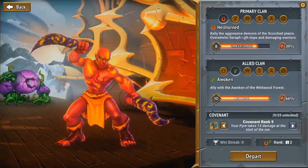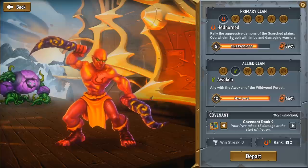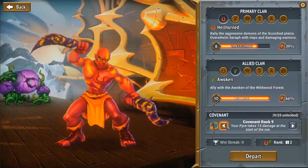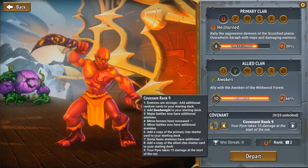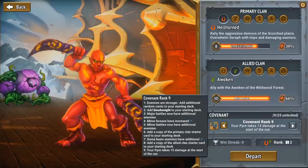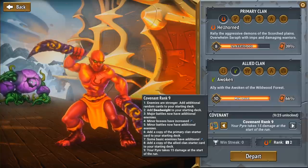If you'd like to see more gameplay in the future with some of the crazier classes — Stygian, Umbra, and Melting Remnant — I'd be happy to do some more content. When you win your first game, you unlock Covenant Ranks, which increase the difficulty of the game and make it more interesting overall. The goal is to try and get to Covenant Rank 25 and beat it — that's like your single-player long-term goal. I've made it to Covenant Rank 9 in my 50 hours of gameplay.